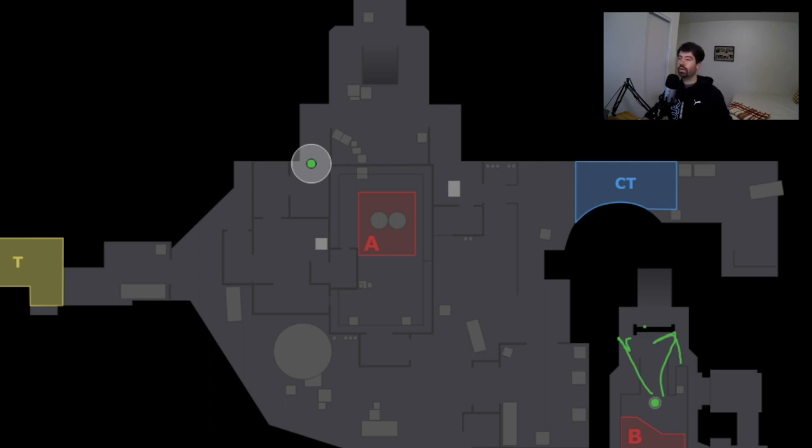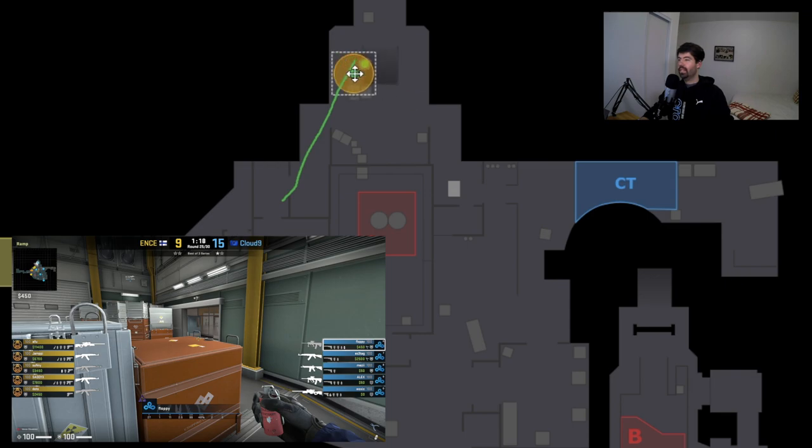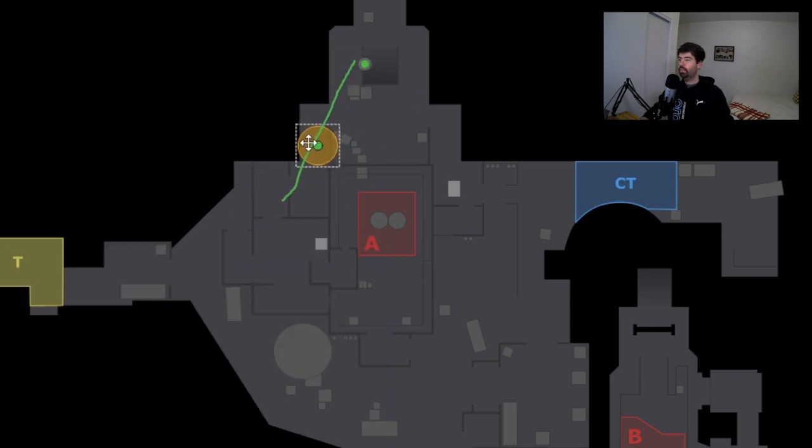The hope is he gets one kill up top, drops down, and gets another kill or two below while delaying them — because coming down ramp, they're checking everywhere. The other thing he'll do is hold a pixel gap with a Molotov in hand. When he sees terrorists cross through that little gap, he drops the Molotov and they're delayed. If he's kept his smoke, as the Molotov fades he drops the smoke, creating another 30 seconds of delay.